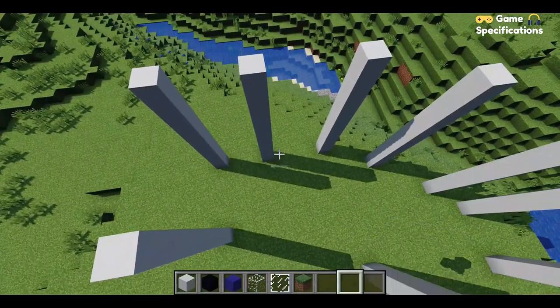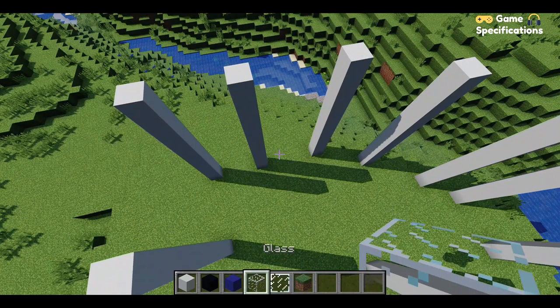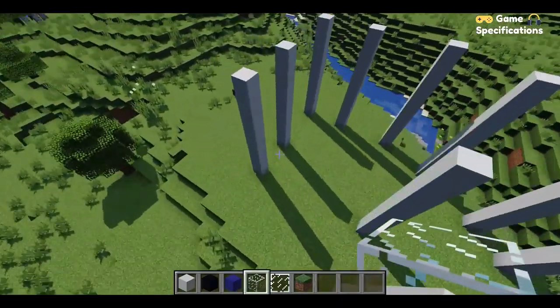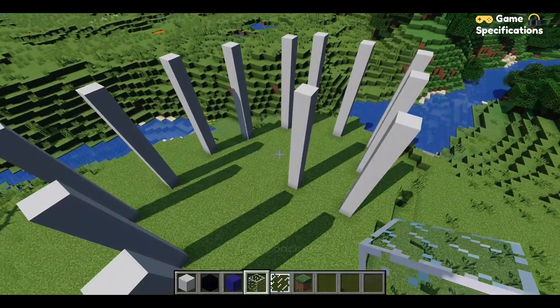Now it's time to fill the gaps between the pillars with some blue concrete and some transparent glass to make the wall structure. We also have to make the two floors — the roof and the middle floor.